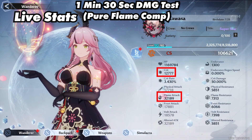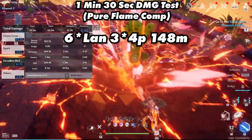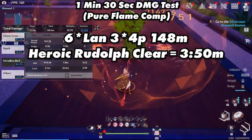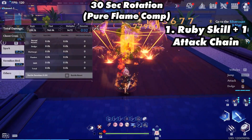Using live stat values, 6-star Lan using her 3-star 4-piece was able to reach 148 million. The heroic Rudolph clear was 3 minutes and 50 seconds, and here is the 30-second rotation.